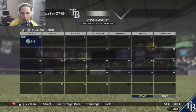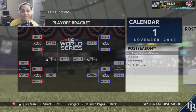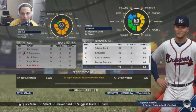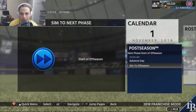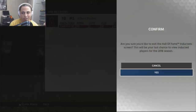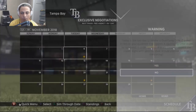We sim through the rest of the playoffs. Game seven Indians versus Nationals — the Indians bring home the World Series title. The Braves want to offer me a prospect, but we need Alvarado as one of our better relievers. Moving straight into the offseason: we don't have any free agents right now, so we'll sim to free agency.